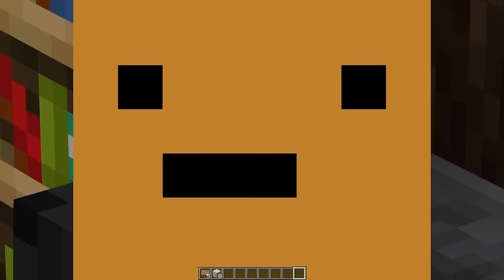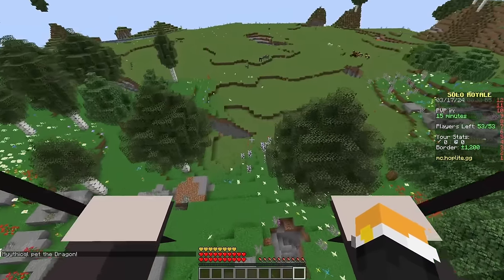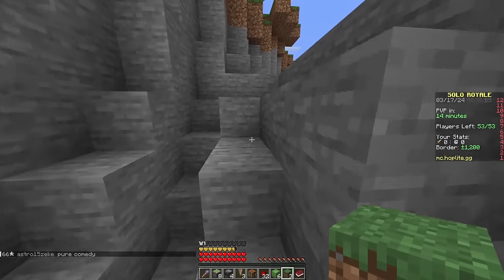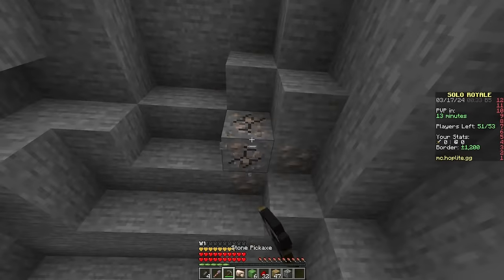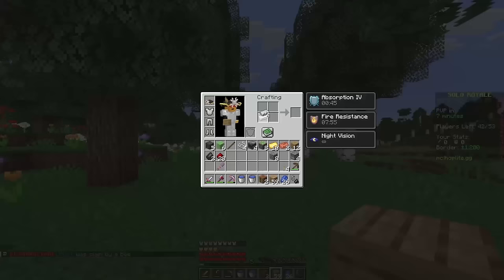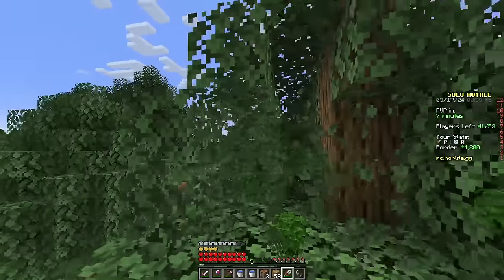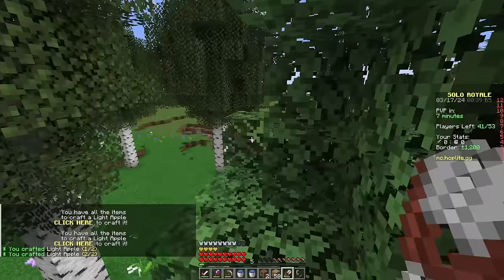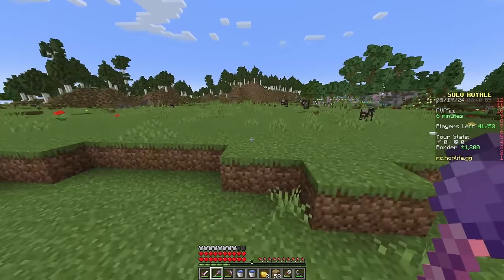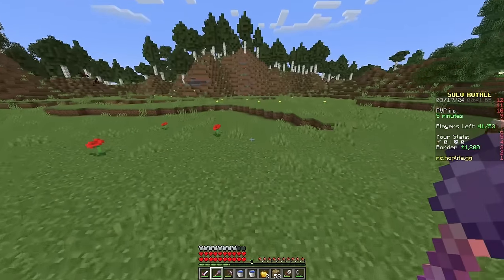Let's just try to get everything we need — we already have the piston stuff, we just need to get tripwire hooks and other things. One of the problems with the last trap was that players didn't go in, even though the sign clearly said it wasn't a trap. I don't know why they didn't go in to try to get the chest — it seems counterintuitive to me.